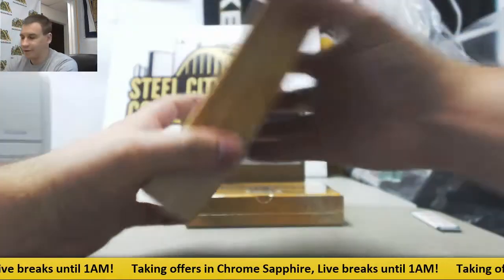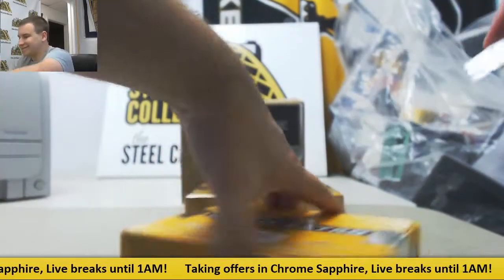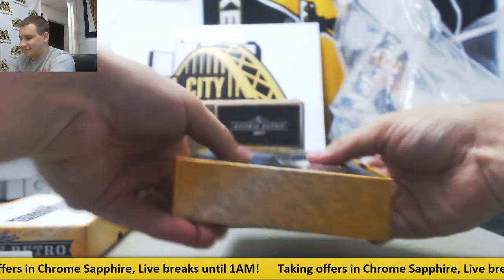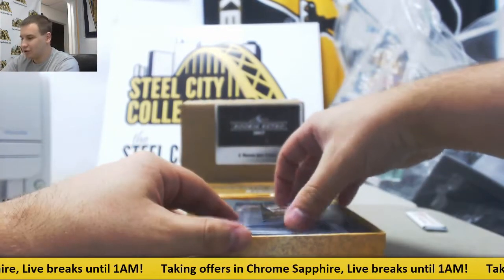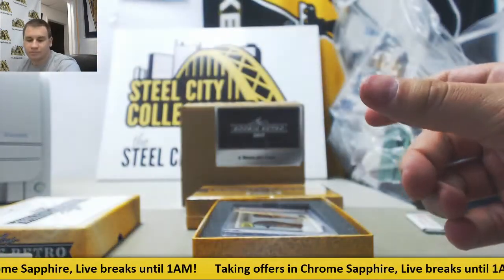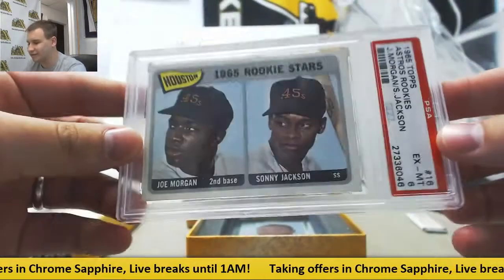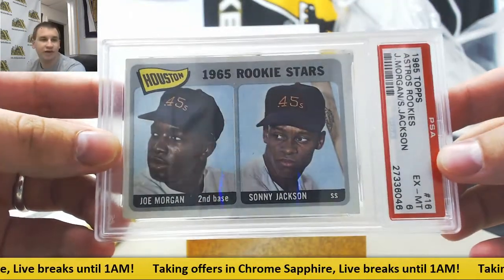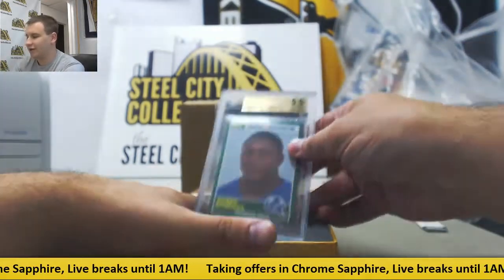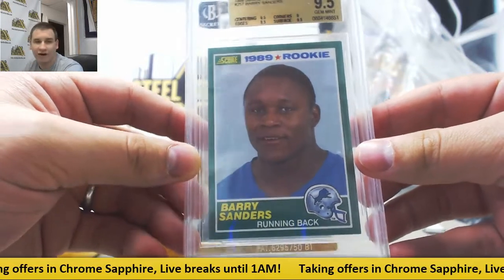Number three — before opening it, this is a heavy one. That's because there's two cards in this one. First off, your acetate rookie is Joe Mixon. First one is 1965 Topps Joe Morgan and Sonny Jackson, X Mint 6 on this one — PSA. And BGS 9.5 Gem Mint 1989 Score rookie Barry Sanders, with 9 on the corners and 9.5 on the other three subs.